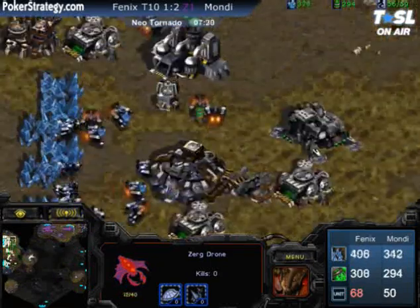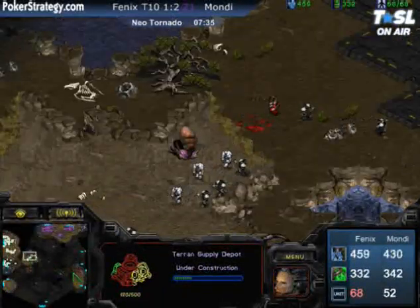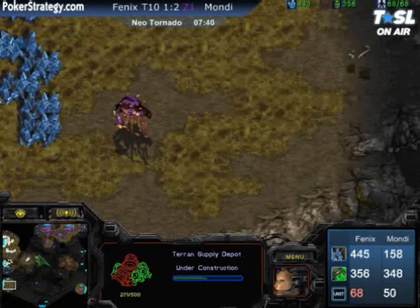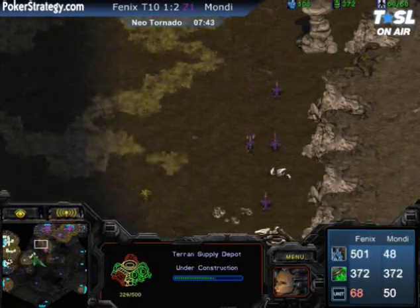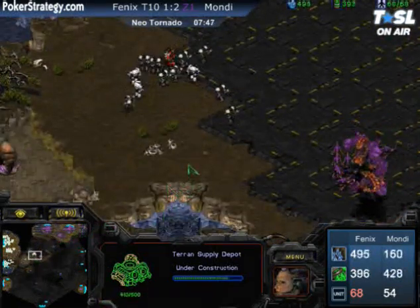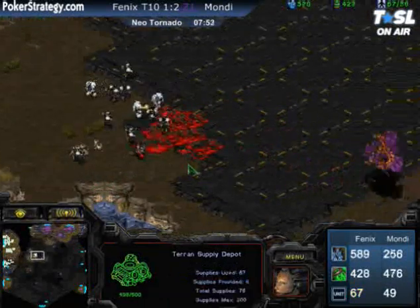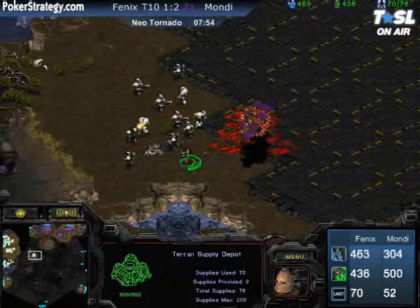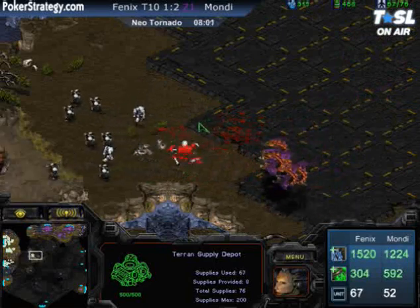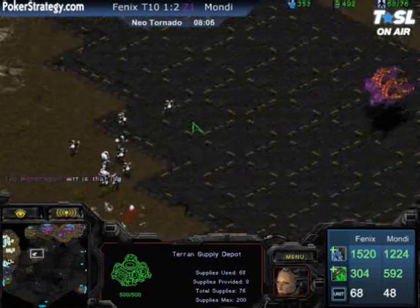Zerglings are coming back. I think one of the biggest uses of your early Zergling group when you're going 3-hatch is just to make sure that drone at the right is covered. It looks like Phoenix is pulling back all the way and gearing up for defense. Great positioning with those Academy and Supply Depots. The Medic Marine group in the center — I thought Mondragon would move in more aggressively. Taking out just one Marine, we'd like to see better spread. A Medic and Firebat are falling.